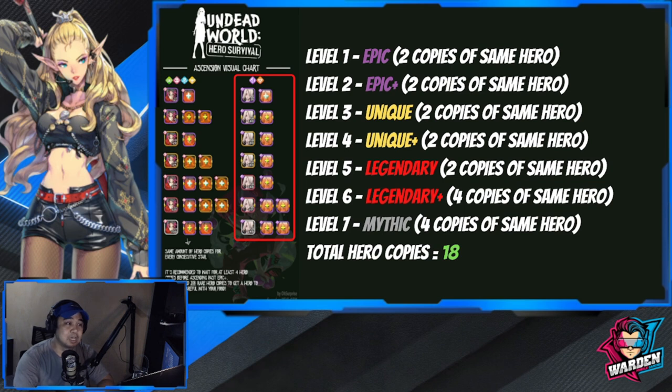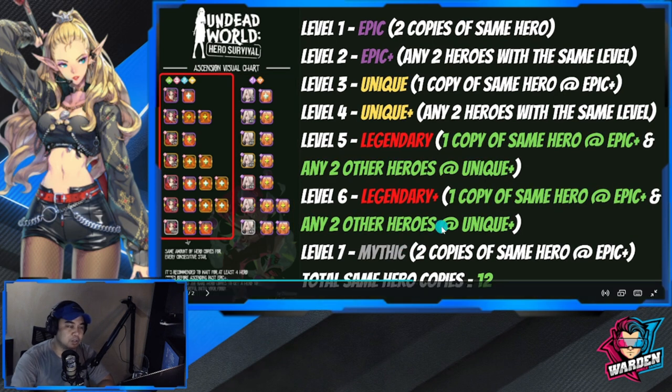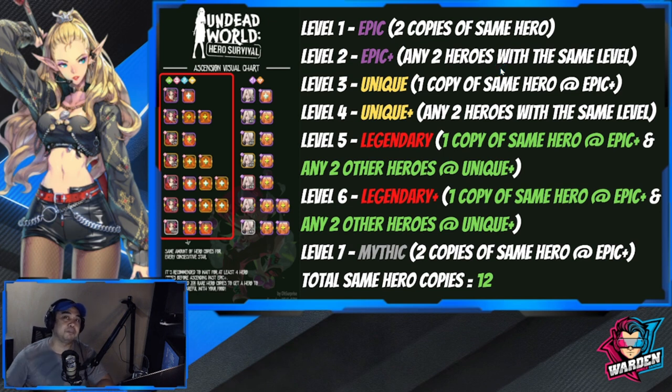One last tip: make sure you don't disregard your Rares, because for the other four factions, the 'any two hero' requirement is going to come from your Rare bunch — that is my recommendation. You don't get them from your Epic group. This has been the most detailed explanation I have in terms of ascending and the requirements for each Epic hero.